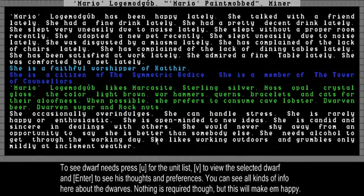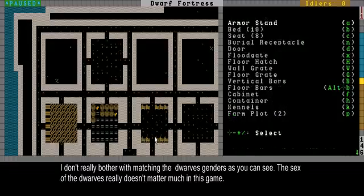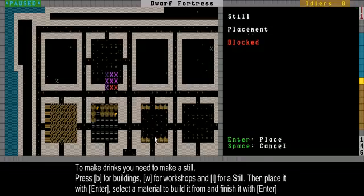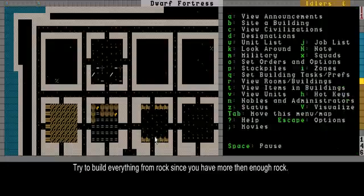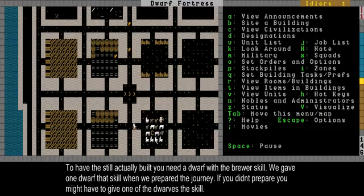Mario is apparently a woman, but she needs alcohol. We need to brew some more alcohol before the supply starts to run out. We do that by building a still or brewery - it's a still in this case. Build it with B, W, and then L for still. I'm going to build two stills over here from Dolomite, because I've got a lot of Dolomite. Since Cloud Strife is the brewer of the fortress, he should come along soon and build these breweries.